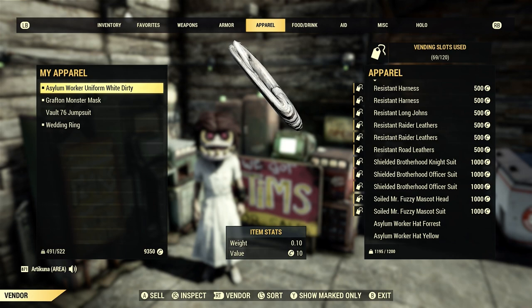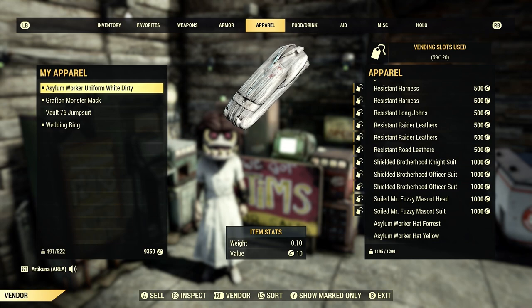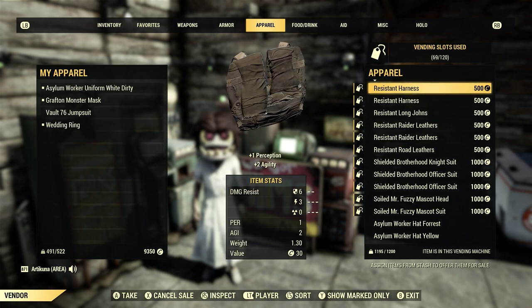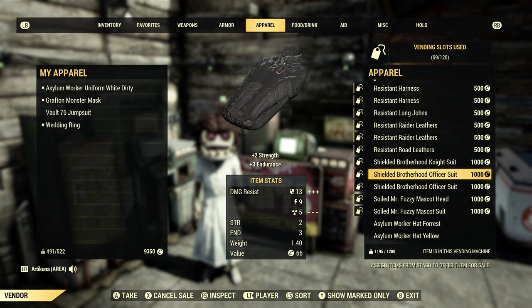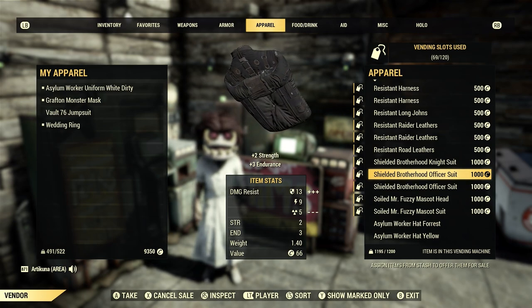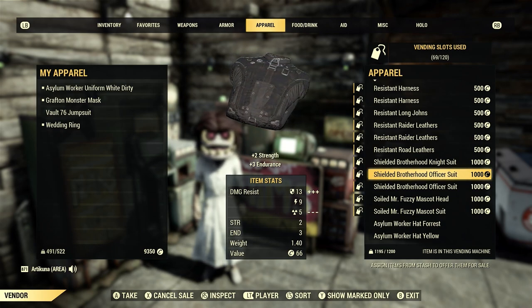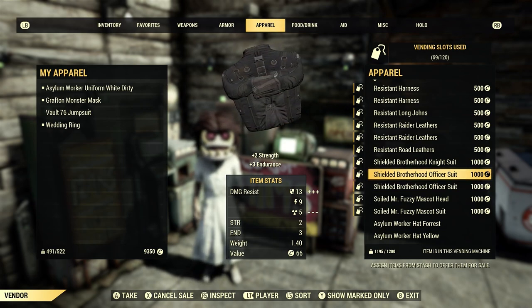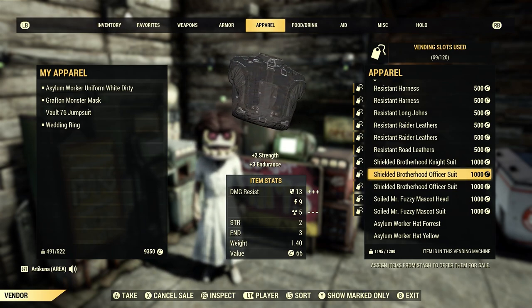The next item on our list is going to be apparel. I've noticed that virtually no vendors sell under armor. Certain under armors give you more buffs to your SPECIAL — like one will give you plus one perception and plus two agility, whereas the shielded ones give you plus two strength and plus three endurance. I have not seen a lot of people sell these, and I don't understand why, because they're very good at making money since so few people sell them. Players don't even know about under armor, and if you have it you can easily sell it, upgrade it, put it in your stash — it weighs next to nothing and people will buy it.